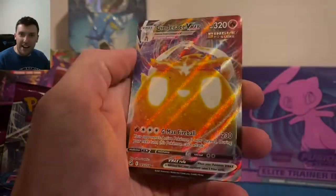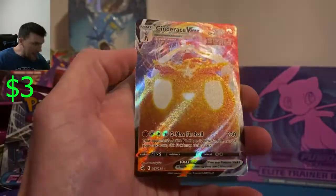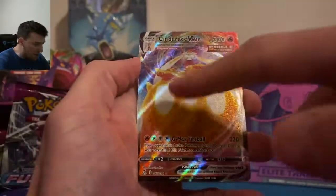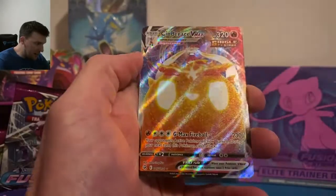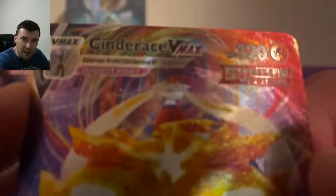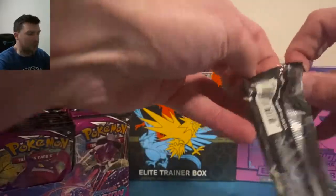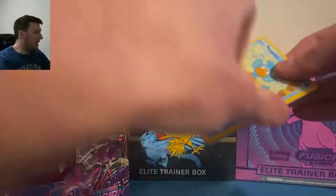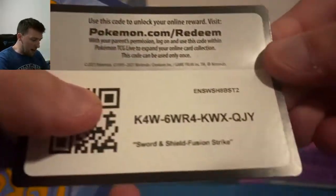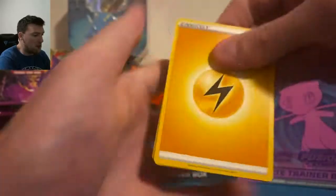Cinderace V Max — very very nice card. This card always throws me off because of the big fireball he's sitting on; Cinderace himself is impossible to see. Weird design for a V Max card. We got a white code card here so we can fly through — that's what we're gonna do with 50 packs of Fusion Strike.